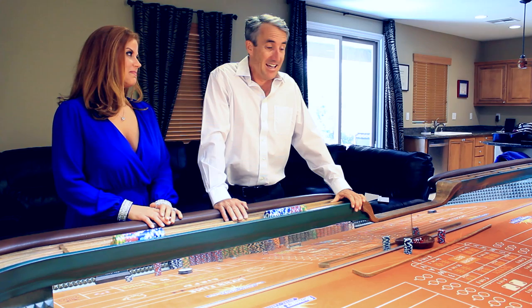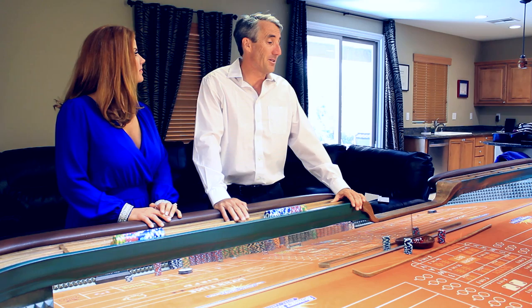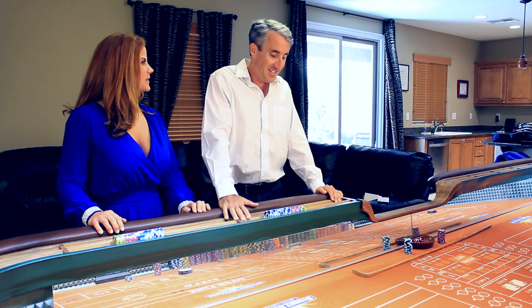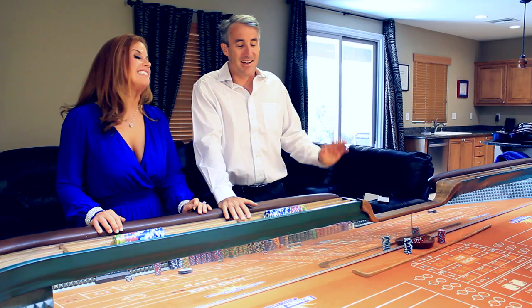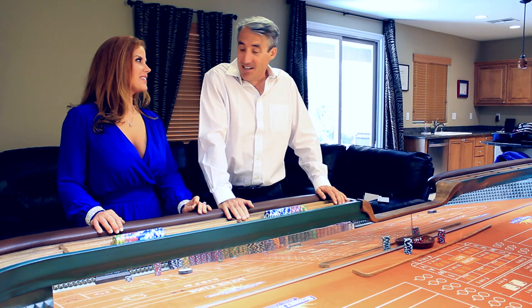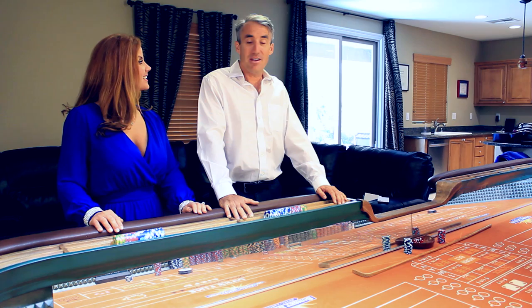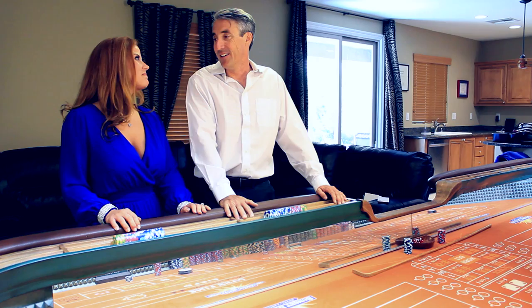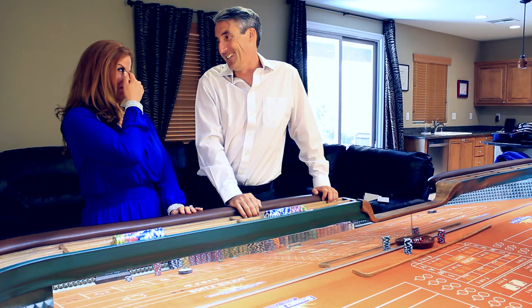To make matters even worse, some stingy casinos don't even give you thirty-one for one — they only give you thirty, which increases the house advantage to 16.67%. On the other hand, the Texas Station pays thirty-two for one, which lowers the house advantage to about 8.89% — but still, that's much too high. No matter where you're playing, all these bets in the middle of the table are sucker bets. If you ever make them, put a big S on your forehead.